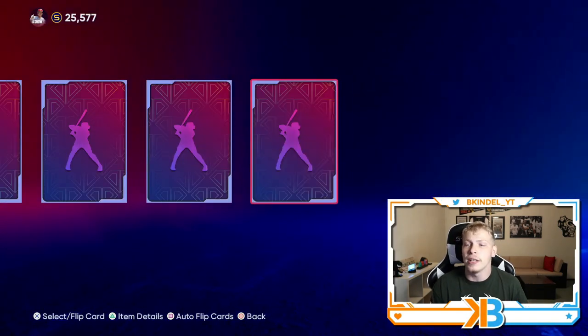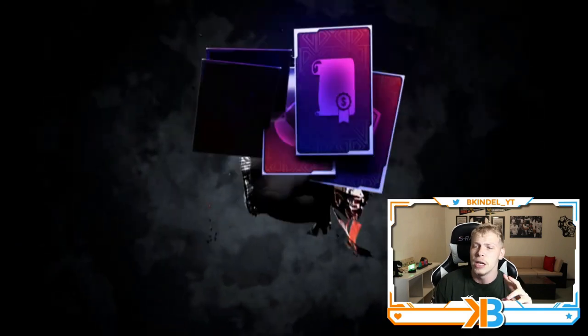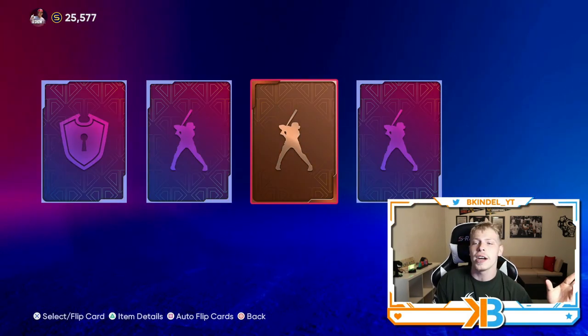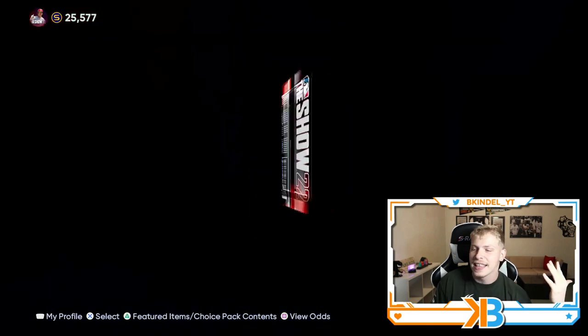I'd much rather have the Ballin' as a Habit packs than these headliners, but we got three total of them. We're gonna start out with the set two — gives me an increased chance at Billy Wagner. I just don't want a silver. And of course we pull a silver right off the rip: Frank Schwindel. I don't have him, so I guess that's fine.